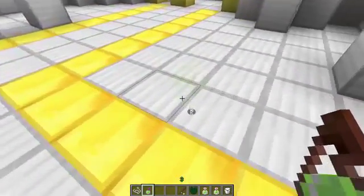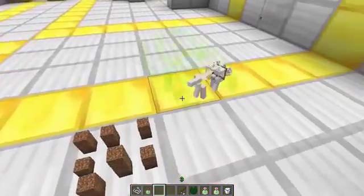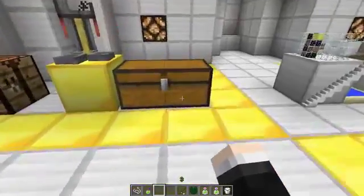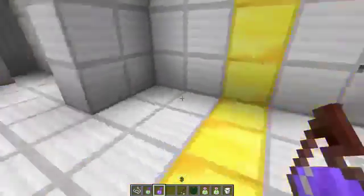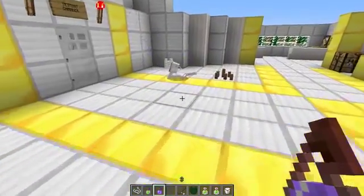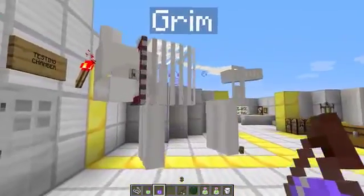The Splash Potions are very handy because you can use them on other people. Let's take this Ensmalling 2 Potion and throw it at Grimm — we can make Grimm ever so tiny. Look how cute he is! Oh my god, he's really, really small. He will do all the normal things a normal dog does. Let's take an Embiggening Potion and make him normal size. And we can go one step further — we've got a big Grimm now! You can get Embiggening 2 by adding Glowstone to your potion and he will get even bigger.